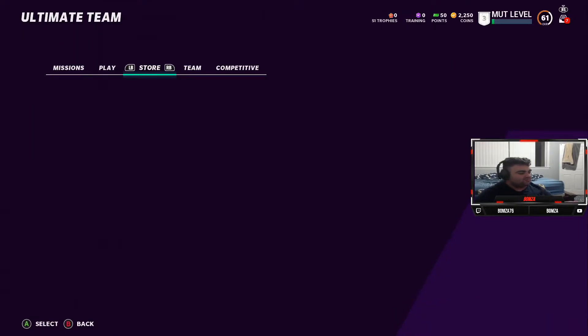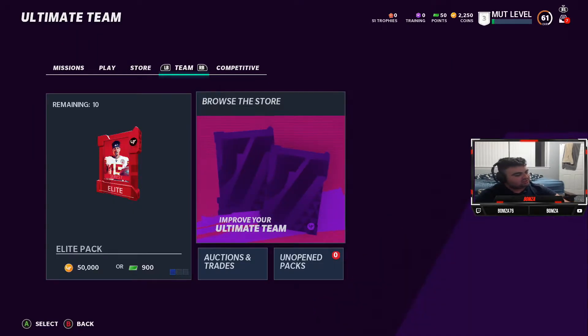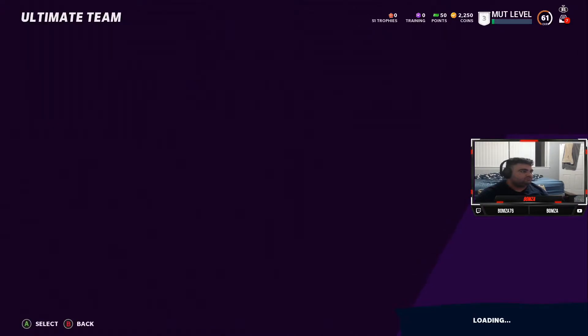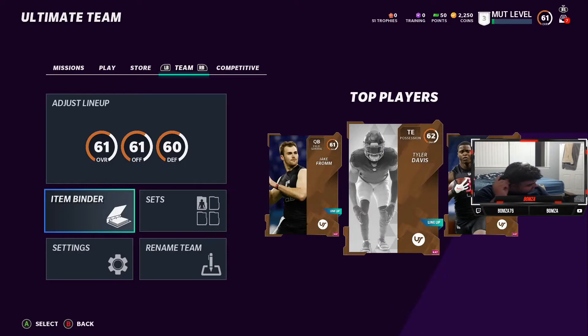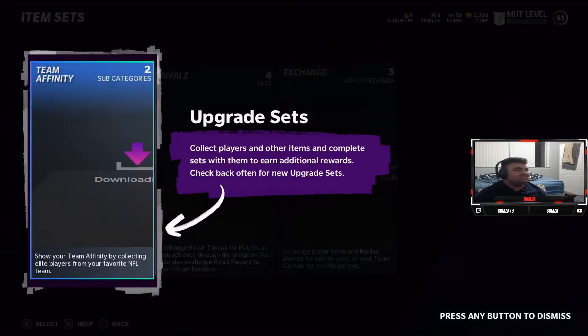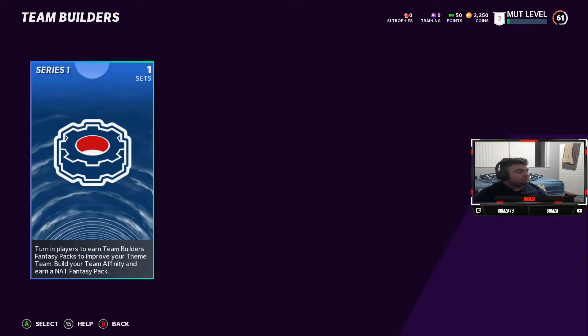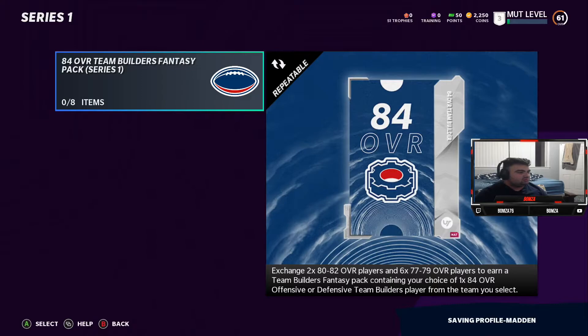Let's actually look at some of the sets — I'm kind of curious what they look like. These loading screens need to be cut down, it's kind of ridiculous. Team affinity — what is this? Team builders: turn players to earn team builders. Players exchange 82-84 overall players, 67-79 to earn a team builder fantasy pack containing your choice of 1 84-overall offensive or defensive team building player from the team you select.